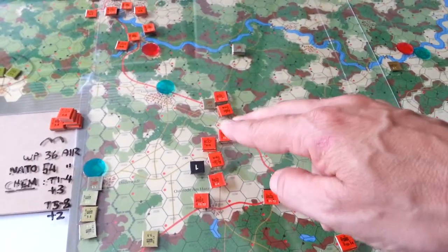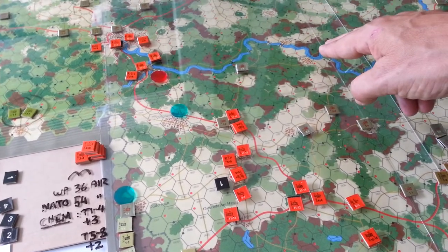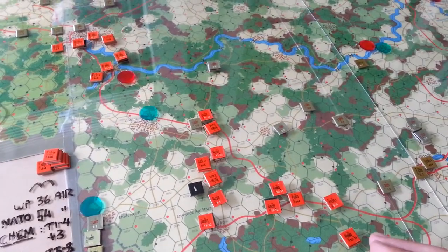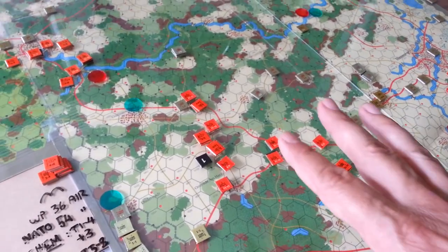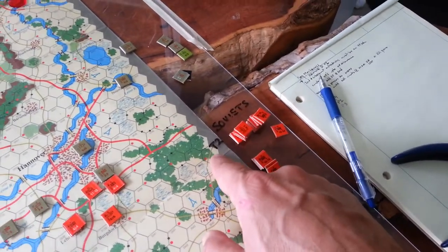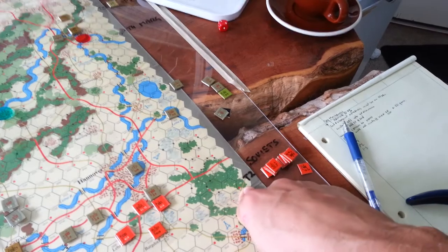As the NATO player, I don't want these forces kind of swinging north through the gap here, although that would probably be ill-advised at this point given the paucity of forces I have here. I need to get these turn two reinforcements coming on. Soviets have initiative this turn. Need to roll for weather to see if there's fog, that would add some advantage to the Soviet effort.